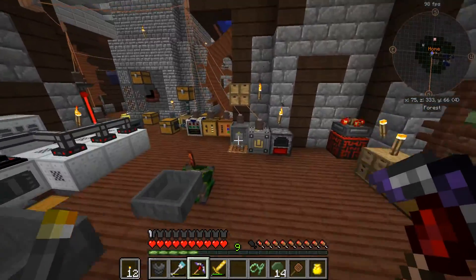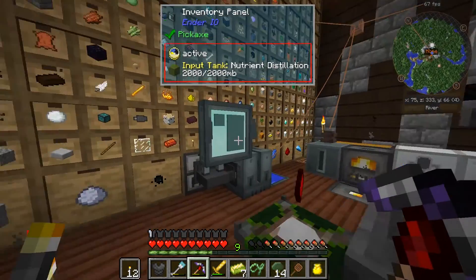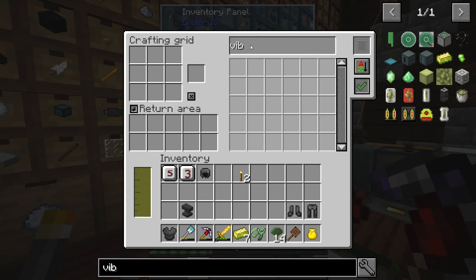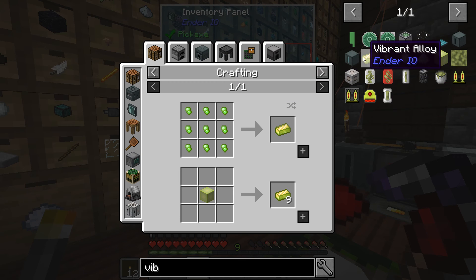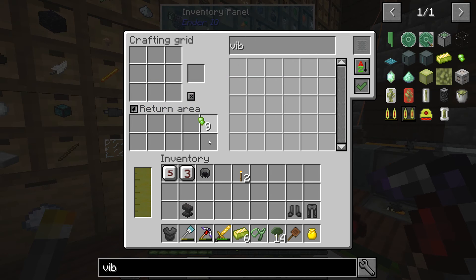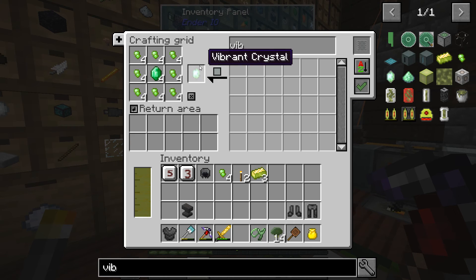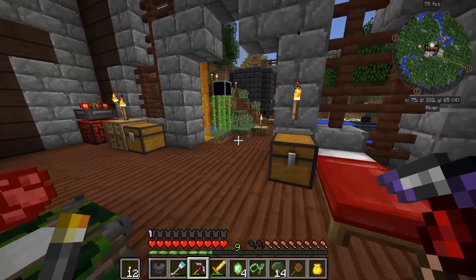We're just basically waiting for the vibrant alloy - that's our main thing. Now that we have that, we can make the vibrant crystals. I think we need four of them - so that's going to be quite a bit. Four of these a piece, because each one of them is going to require four levels and we're going to need to empower them.